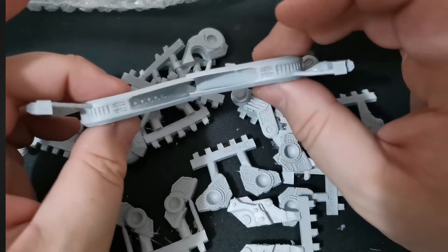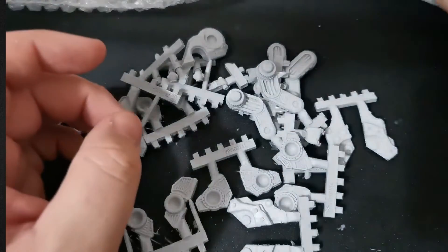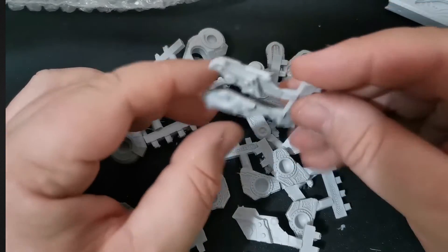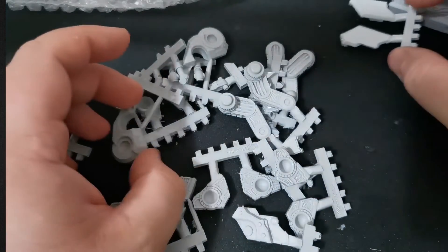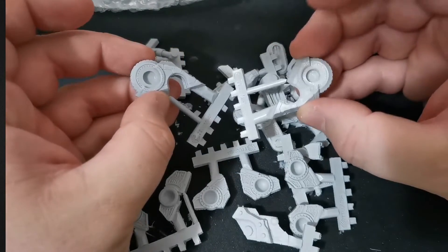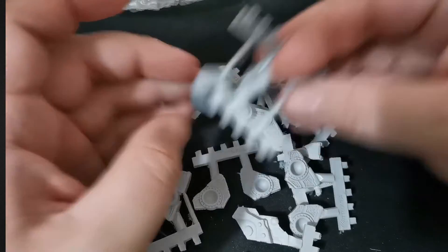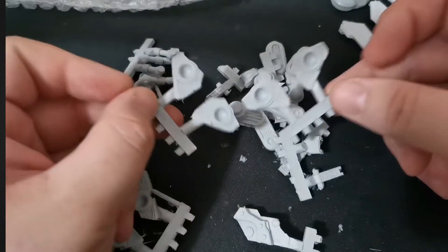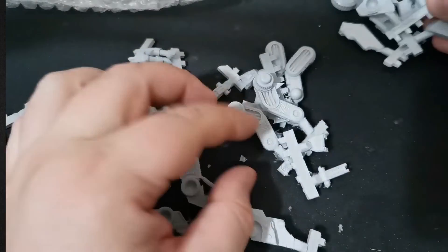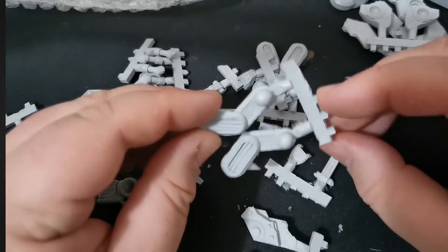If warpage does happen to you, you just need to put them in some warm water to bend them back to shape — something fairly common with resin. I would definitely be recommending going through the instructions on this to build it, because otherwise I suspect you're going to have a lot of problems.